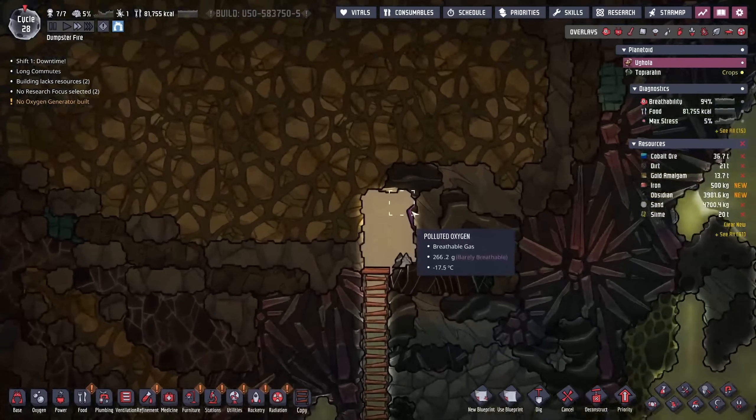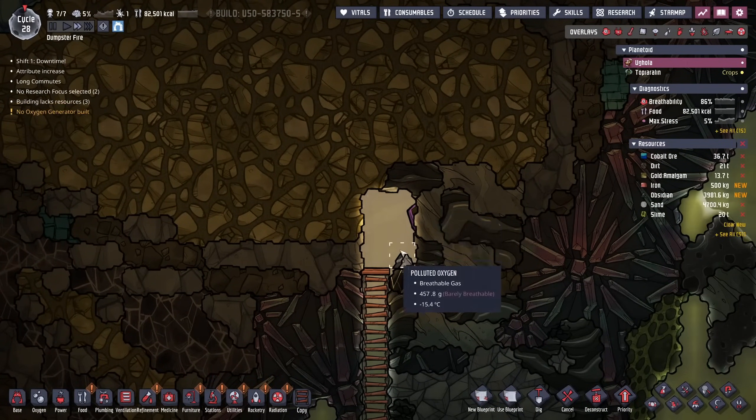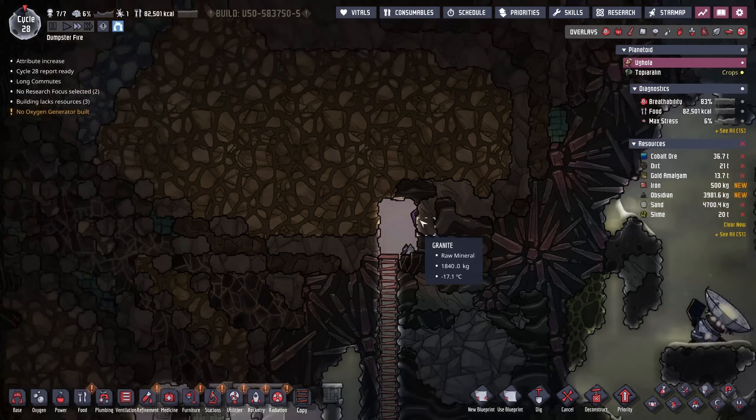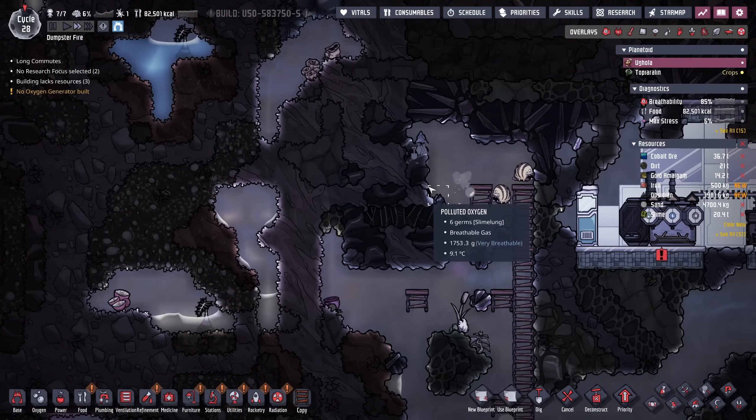The geyser up here ended up being the hydrogen vent. While I can't highlight over it quite yet, this is the only vent I know that has a color even remotely like this. That means that this, I believe, is going to be the iron volcano.